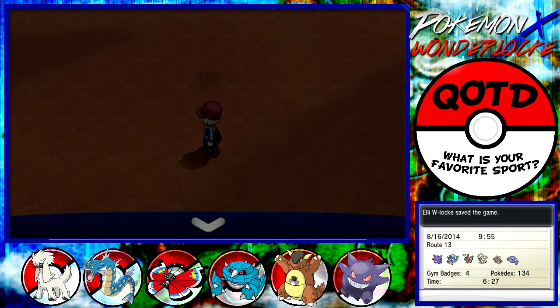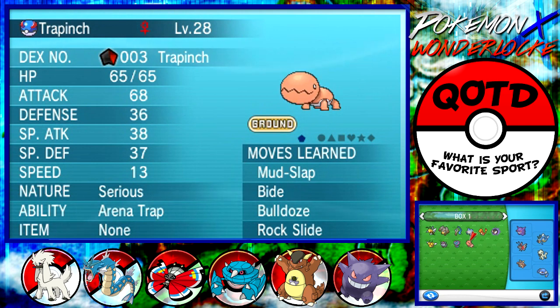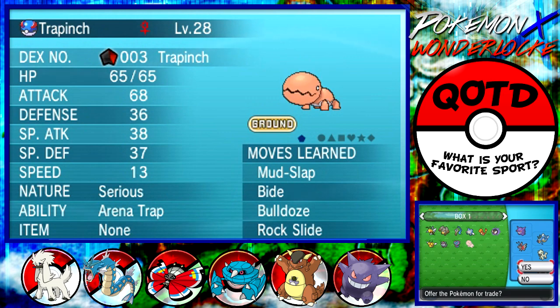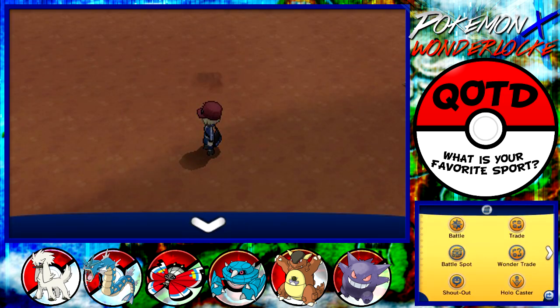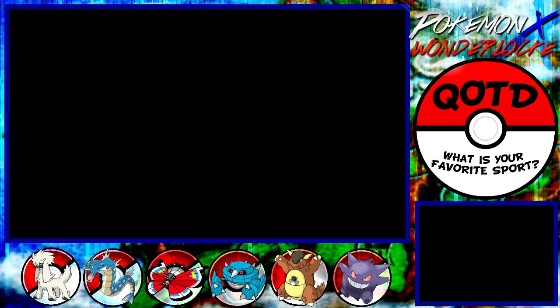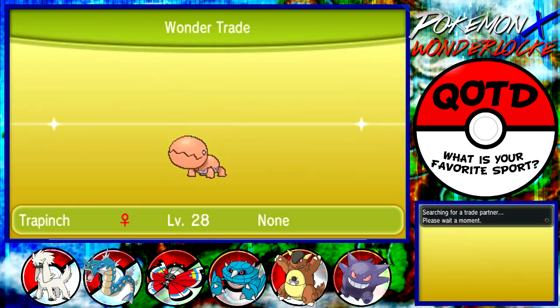Let's Wonder Trade this bad boy away. We got a Trapinch with Serious nature — okay, that's cool. Searching for a trade... I'm waiting. Come on Nintendo, don't do this to me. I know your servers suck, but come on. Don't be down on me right now whenever I'm trying to do Wonderlock. Trade this bad boy away — I'm waiting. I'm sorry, a moment's a while whenever you're doing videos and waiting for a Pokemon for this Trapinch.